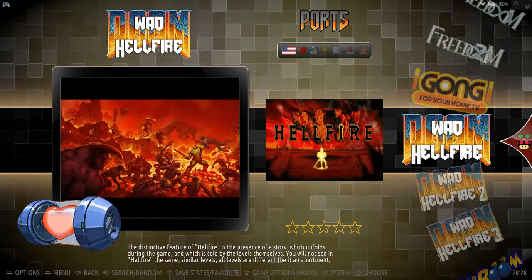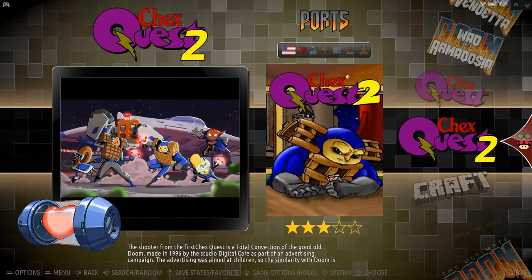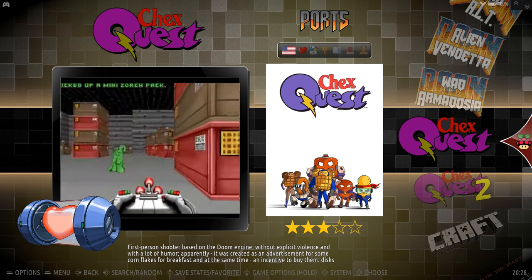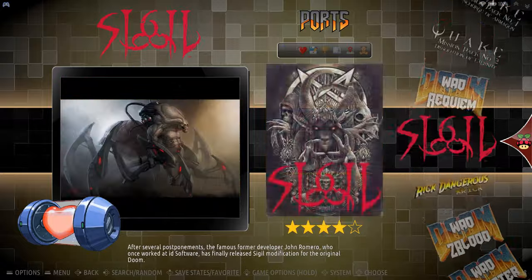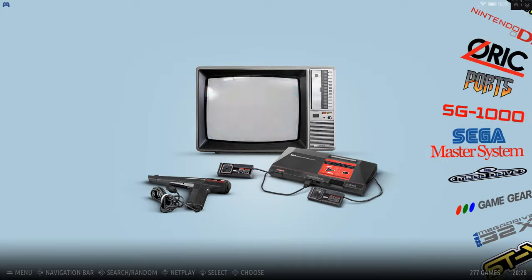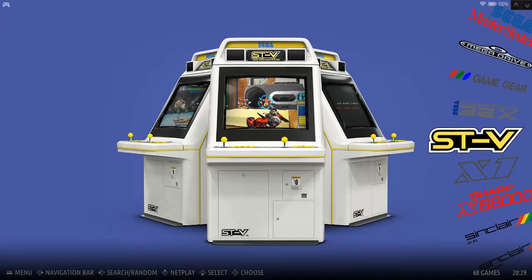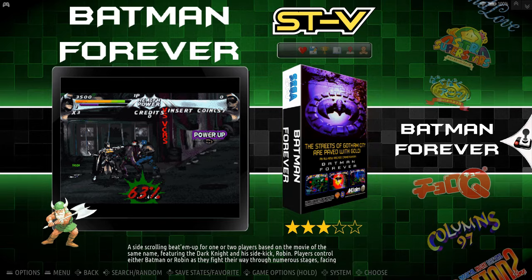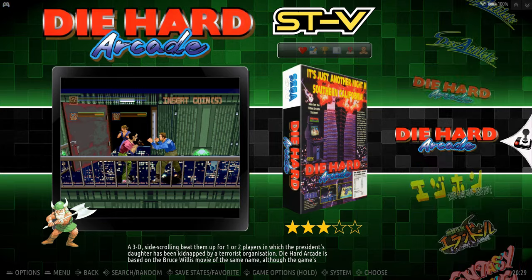The ports section has some cool Doom add-ons: Final Doom, Doom 2, Minecraft port, Chex Quest which is a Doom reskin — I remember getting the CD in my box of Chex, pretty fun game to play. Rick Dangerous, Quake. SG-1000 — pretty much all. Now we're into Sega. Everything from portable Nintendo to 32X — you've got all the games. STV has some cool games: Batman Forever, Columns, Die Hard Arcade.